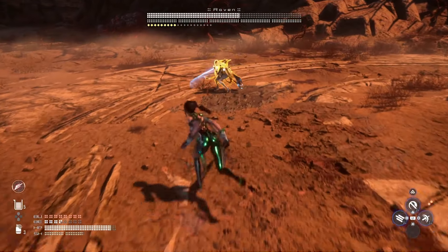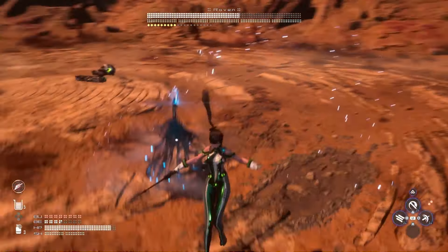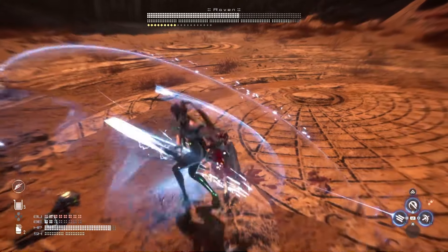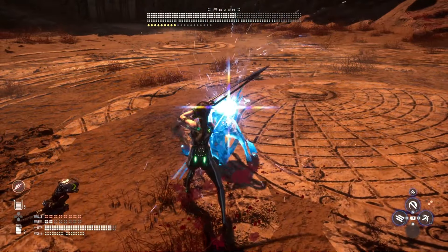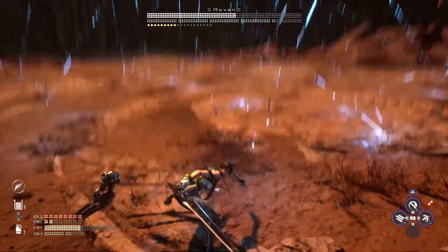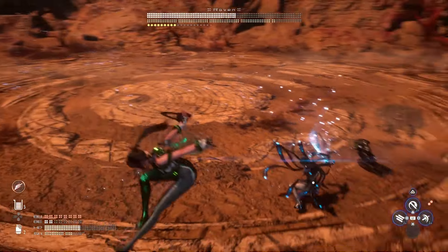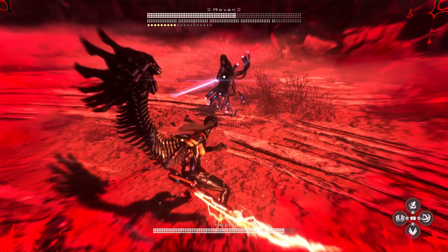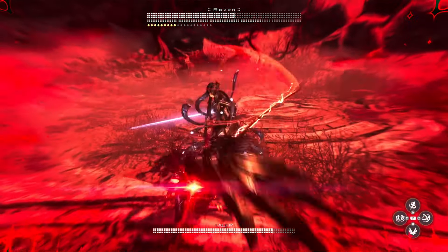When it comes to these jumping attacks that she does, always jump yourself. You have a double jump and you also have the dash in the air, so this is your go-to. When she is doing this type of attack, I suggest that you just block out the first salvo and take in that damage, but always jump for the second attack because there's always a follow-up.